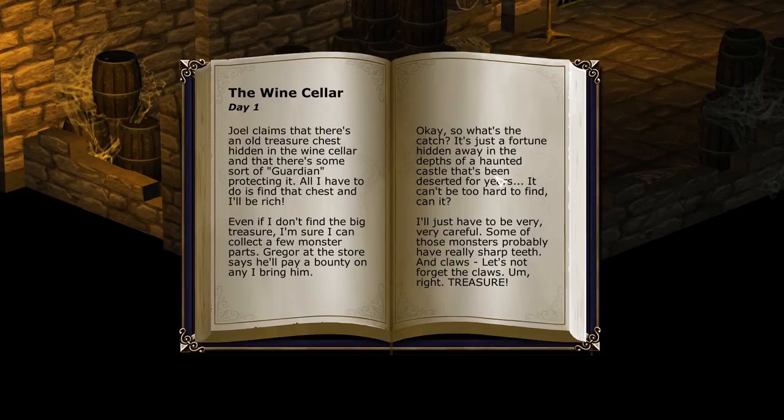We also decided in the first video that Sean O'Connor, who is the hero here, is not a direct descendant of Sneaky Feet — we'll say sometime in the future. He's like 10% Sneaky Feet. He's learned how to speak in more than one syllable. Joel claims that there's an old treasure chest hidden in the wine cellar with some sort of guardian protecting it. All I have to do is find that chest and I'll be rich! Even if I don't find the big treasure, I can collect a few monster parts — Grigger at the store says he'll pay a bounty.